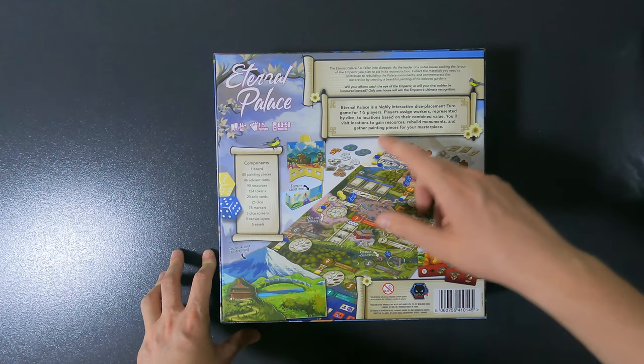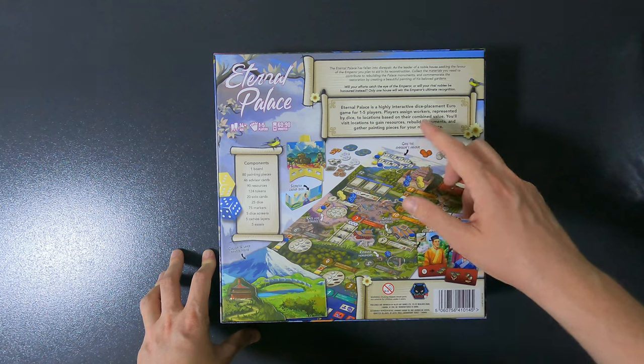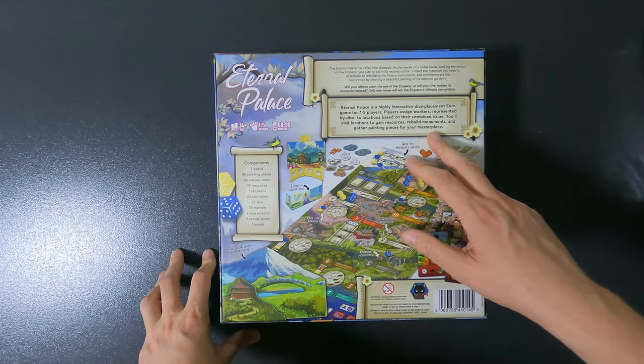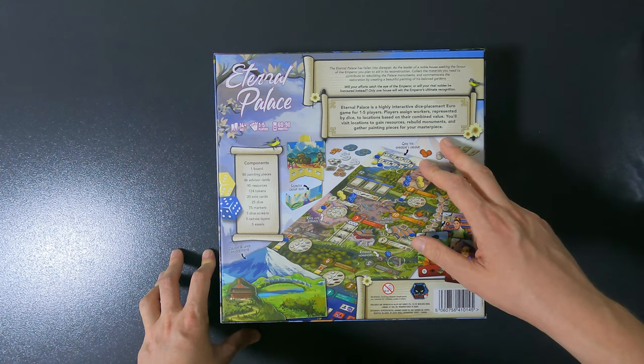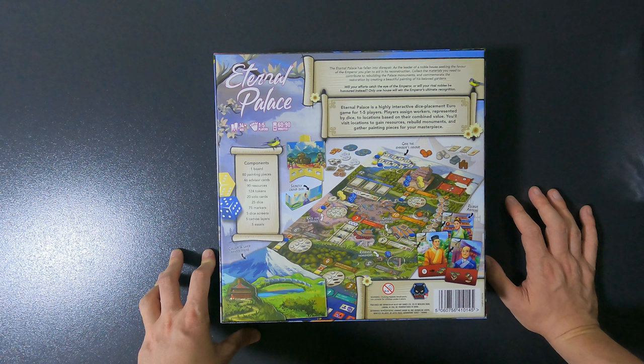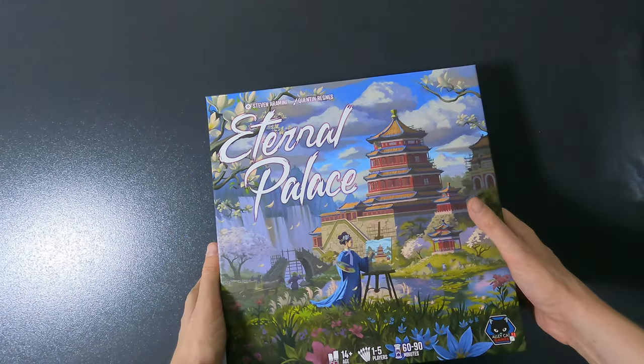The back of the box looks like this. It's described as a highly interactive dice placement euro game for one to five players. Players assign workers represented by dice to locations based on their combined value. You'll visit locations to gain resources, rebuild monuments, and gather painting pieces for your masterpiece. It looks pretty nice, but we'll see what it really looks like inside.